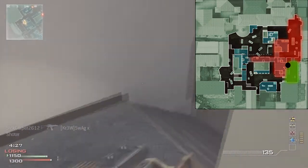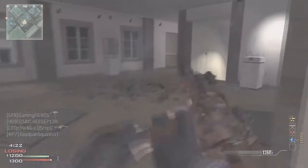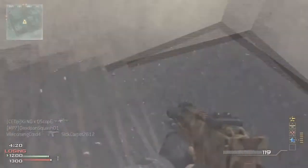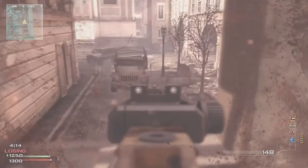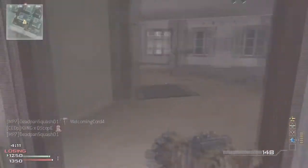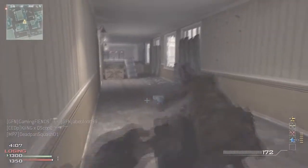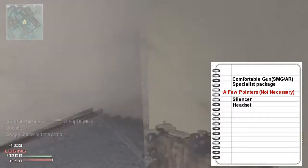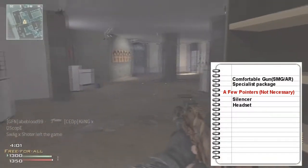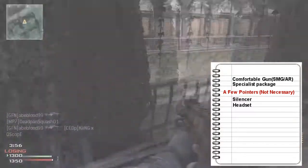Maybe not many people spawn in this area right now because I'm controlling it. You have to watch out for a lot of campers on Lockdown, but that's also another reason why I picked this area — there are not many places to camp. Another reason I got this MOAB is because of two things: I had a really comfortable gun. A few pointers to remember: assault rifle or submachine gun — I really recommend those. I don't recommend the shotgun.